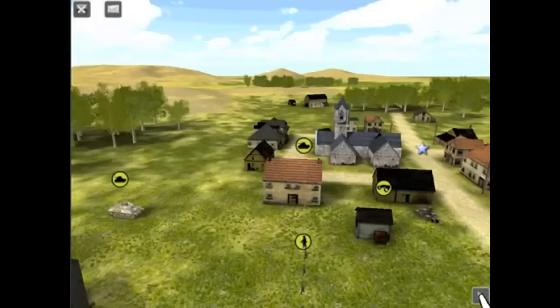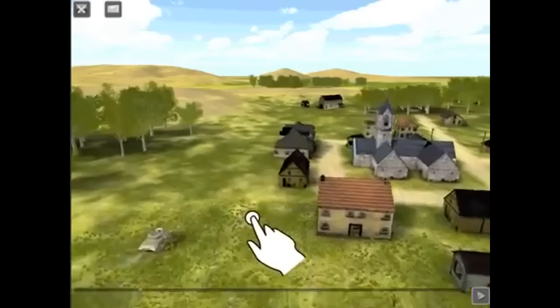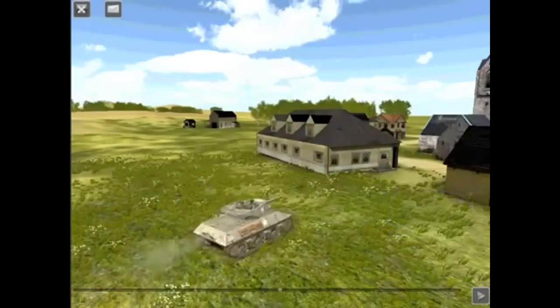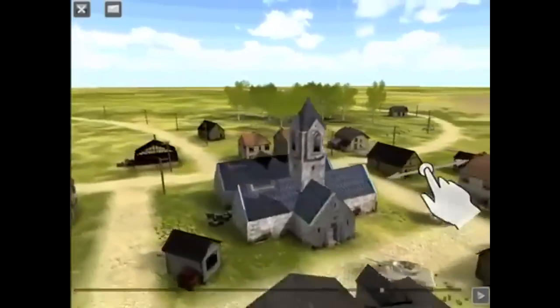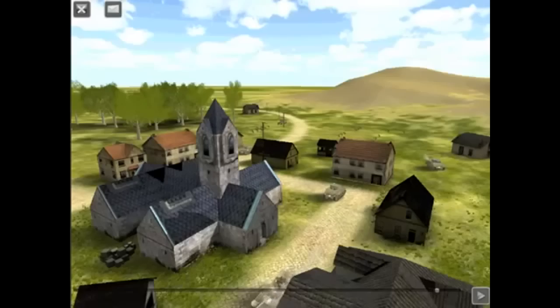When you and the enemy have both finished issuing orders, the turn is calculated. Once the turn is calculated, the action begins. You can watch as your men carry out the orders that you gave them to the best of their abilities. During this time you are purely a spectator. You can watch the action from different angles by moving your camera. You can even move time forward and backward with the slider at the bottom of the screen, allowing you to replay parts of the action from as many angles as you like. Whatever the outcome of the turn, all you can do is watch as 30 seconds of real time elapse.